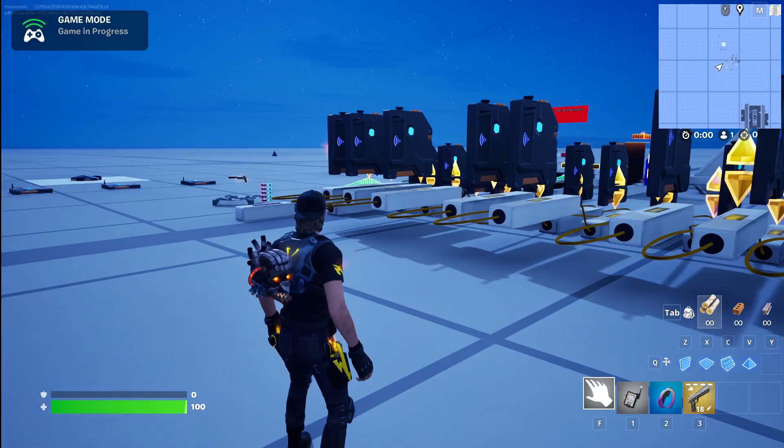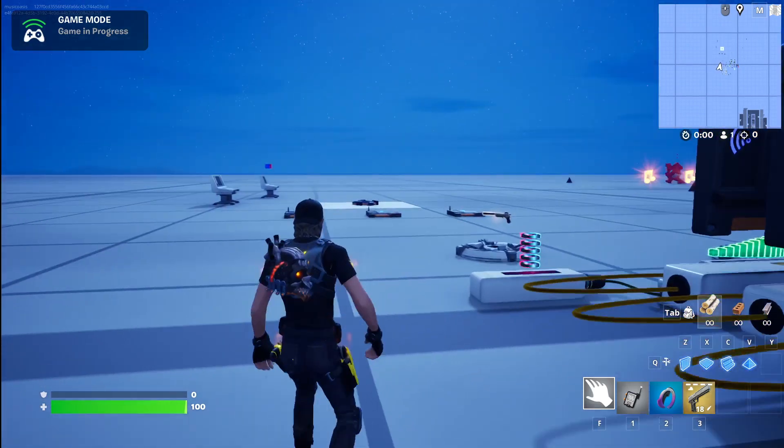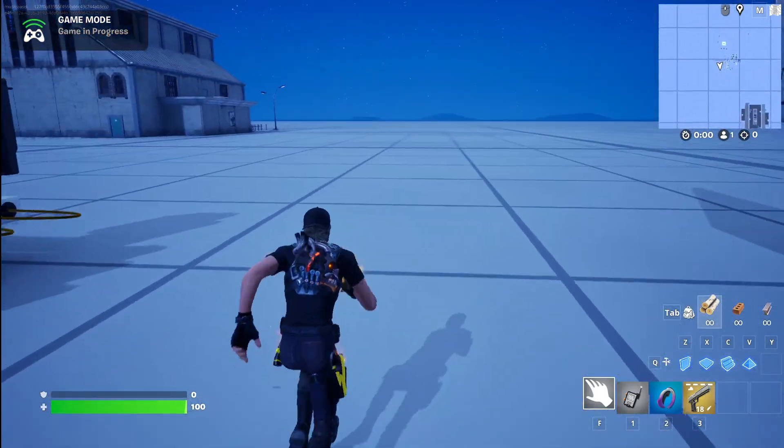I'm in here and I've got a couple of devices loaded already, where you'd pick them up in the item spawners: the patchworks device and the pistol.